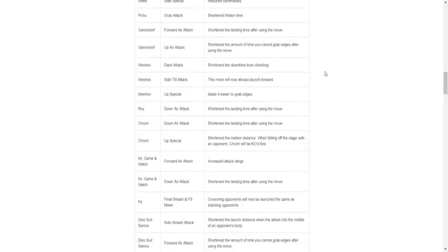Sheik got a lot of changes. Up smash: increased the first attack range — buff. Down smash: made it easier to hit multiple times — buff. Forward air: shorten the amount of time you cannot grab edges after using the move — another buff. Up air: shorten the landing time after using the move — maybe a buff. Side special: reducing mobility — that's a nerf, but I think side special is just for edge guarding so it's not too bad. Pichu grab attack: shorten hit stun time — same as Pikachu, so that's a nerf.